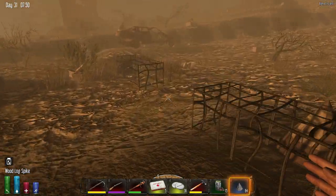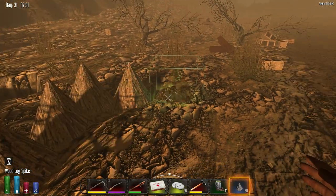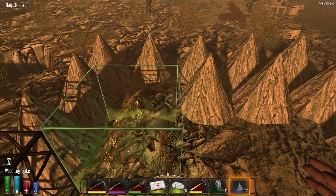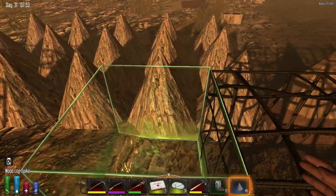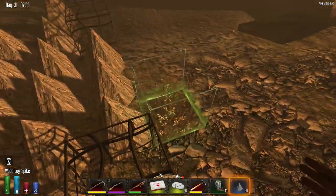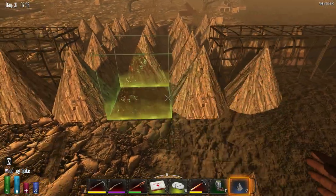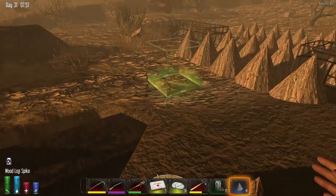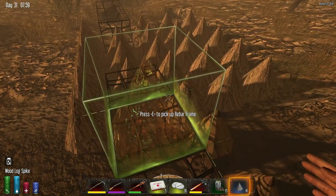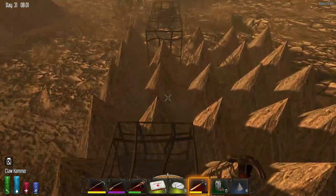These openings are going to be open, so I'm just going to load them up with spikes — something like that. I've never done anything like this before. I kind of like the mechanics of the game forcing me to do some new stuff — that's why you put new mechanics in the game. I don't want it to come out too far on this side because I want to be able to walk on this side. Maybe three out in the front and two on this side — that should be pretty good.